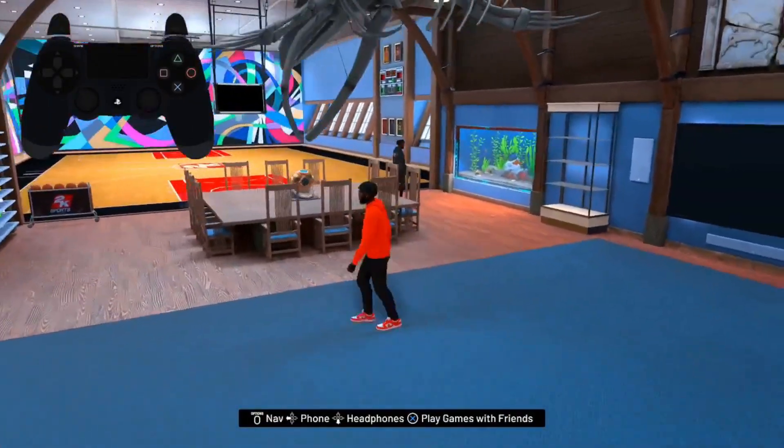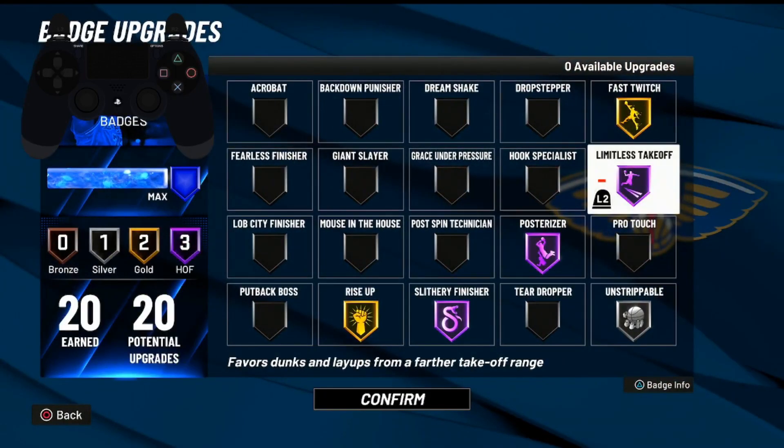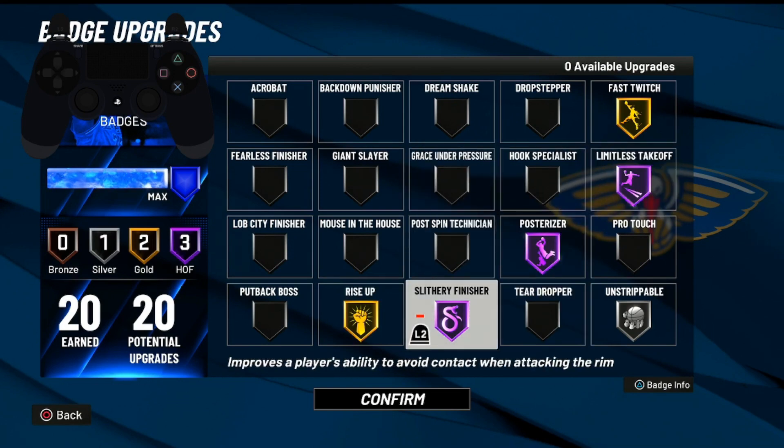Make sure you guys come to your badges and apply the same badges that I got — these are the most important badges you need in order to get contact dunks consistently. You need Posterizer on Hall of Fame, Limitless Takeoff on Hall of Fame, and Slithery Finisher on Hall of Fame.